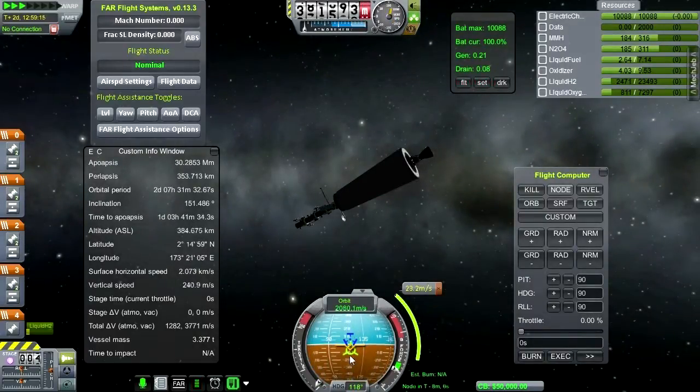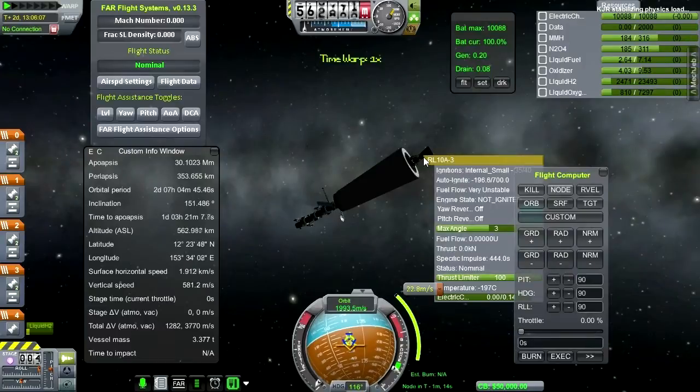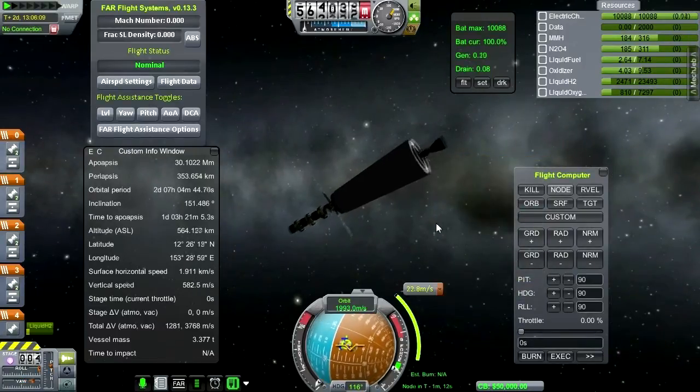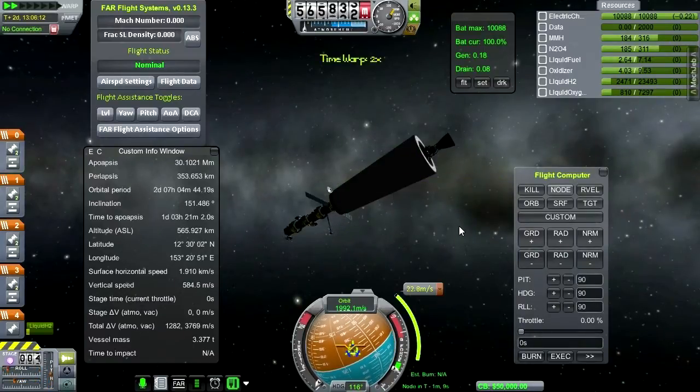It's a little bit harder when you're going retrograde, because a lot of the acceleration you might have had is prograde. Still very unstable — not enough of a boost there. But it's not like we had that much liquid hydrogen anyway. We still need to Time Warp a little bit and wait until we get a connection.